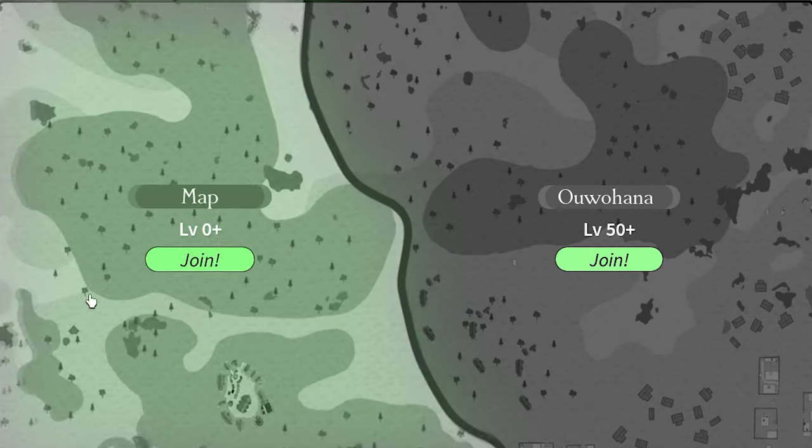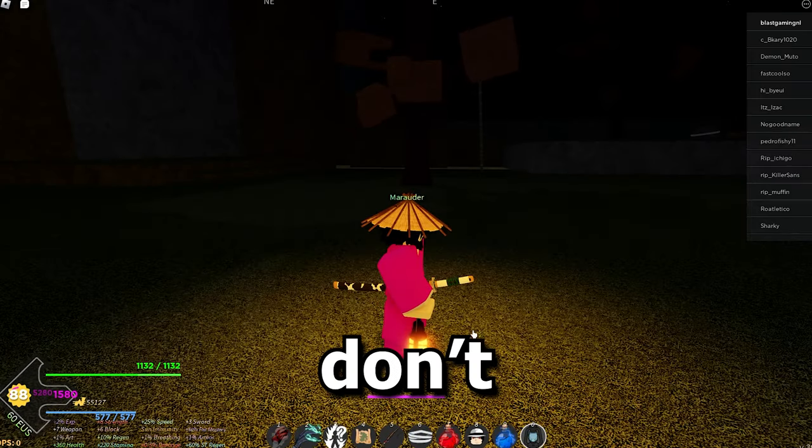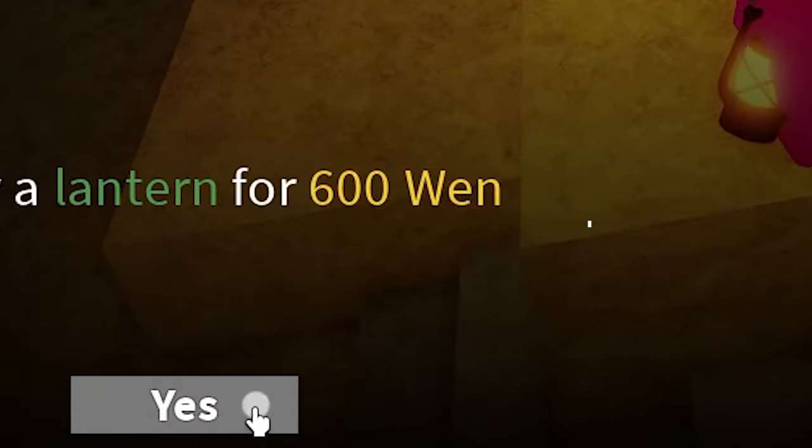Here are nine things you must do in Map 1. Number one is getting a lantern. Because if you don't have one, you will be basically blind. You can just buy it from Kenzie for only 600 yen.